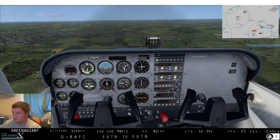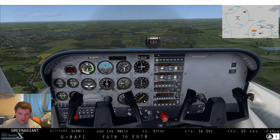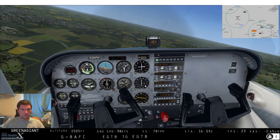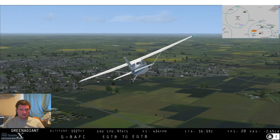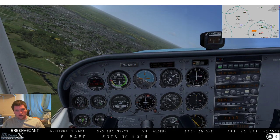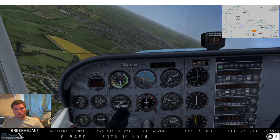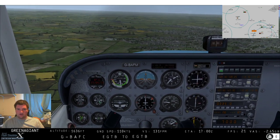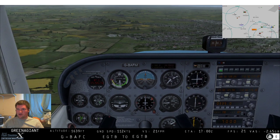Let's key in Westcott - 335.0. And it's sprung into life and it's over there. Okey dokey, let's turn towards it. Doing a nice coordinated turn here. Turning towards it so the arrow is vertical on the ADF. And now we're flying straight towards Westcott.